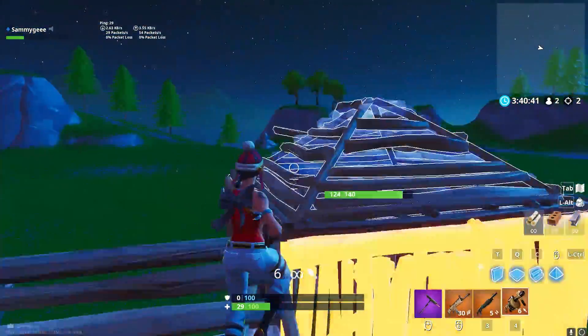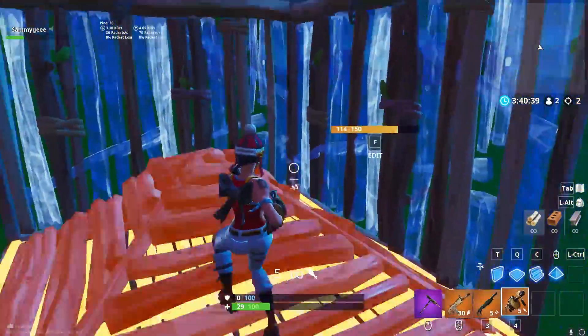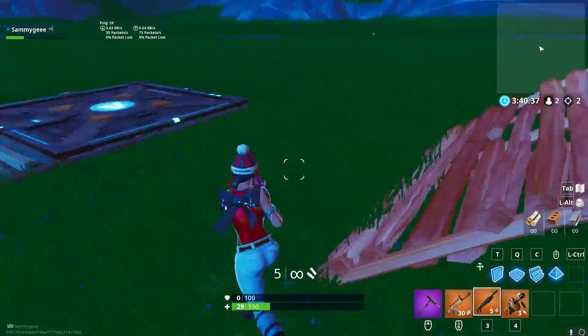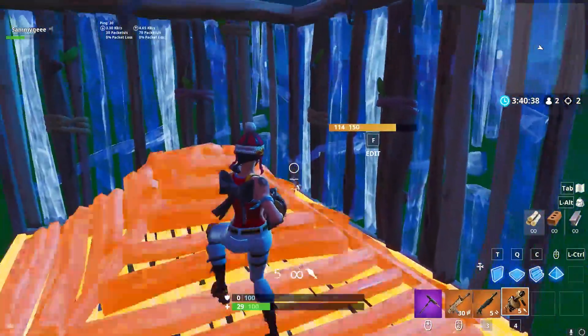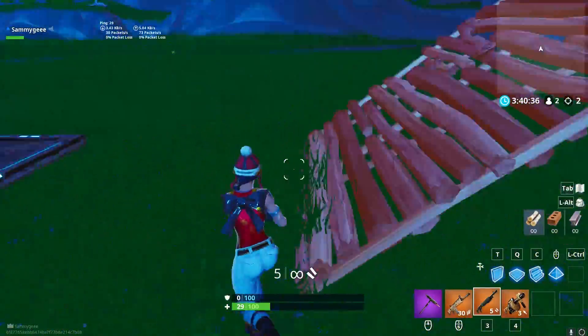The next explode tip has been around for a long time, but still works perfectly in-game. Whenever someone is turtled up, place 2 walls on their box and then shoot explodes into the corner. This will quickly destroy the structure and then kill them with little to no counters. This also works with dynamite and clingers.